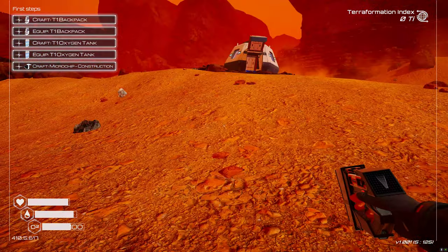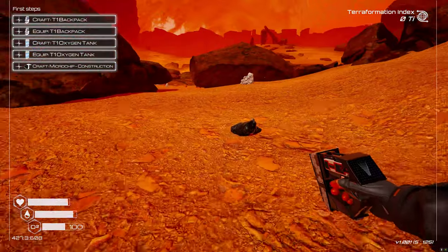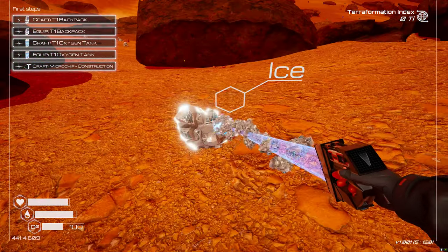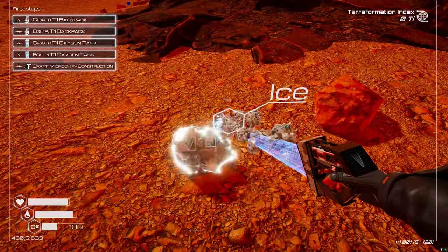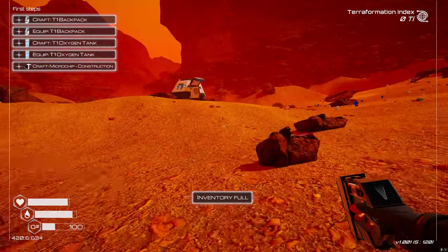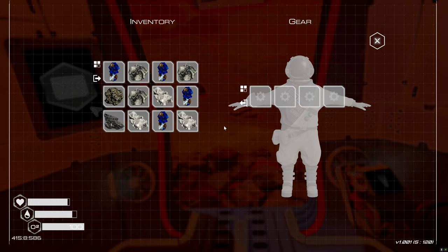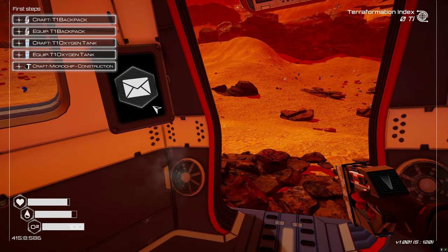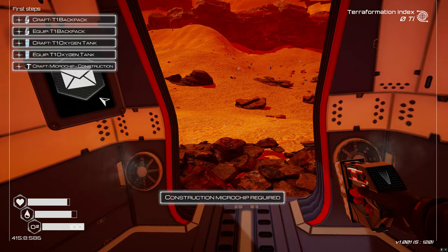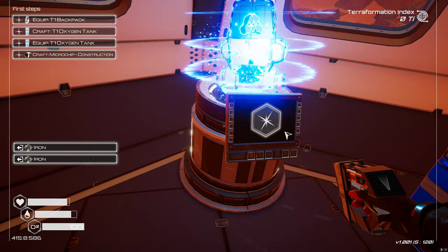We'll just put leftover stuff into some storage crates and make a temporary base here in front of our crash pad - this will not be our final base location. This whole area will eventually fill up with water and we don't want that. Inventory is already full and I'm almost out of oxygen. The beginning chunk of the game is a lot of running back and forth collecting stuff.